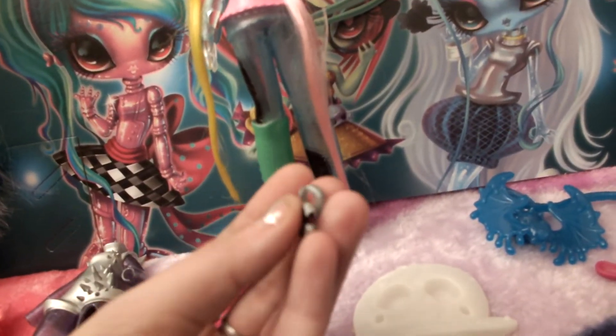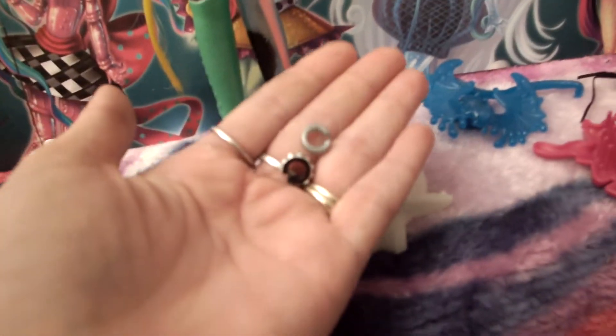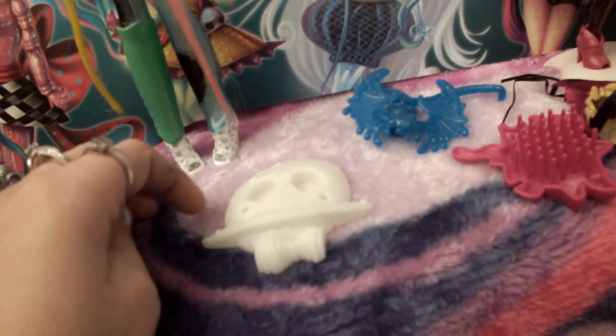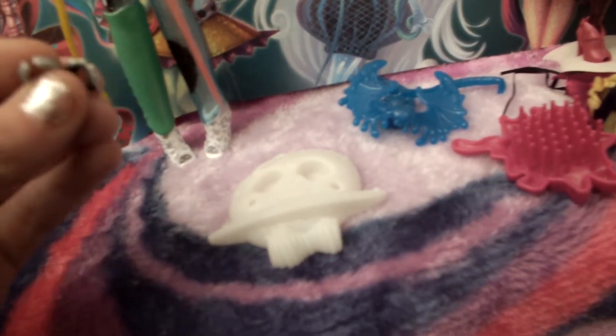She also comes with these bracelets — a spike bracelet and a silver regular one. A black and silver spike and then a little silver hoop.